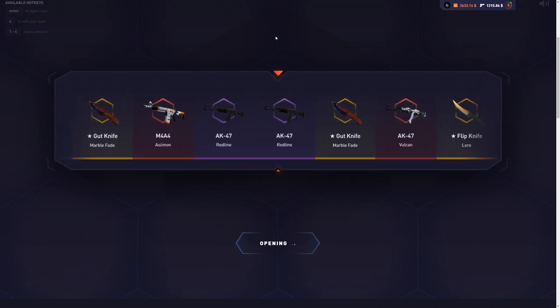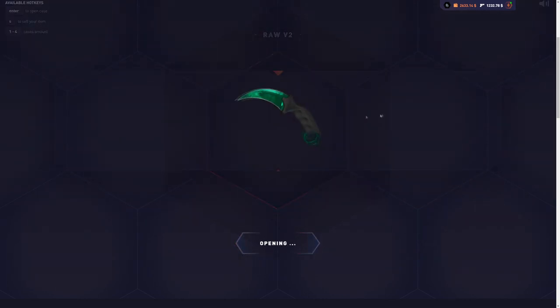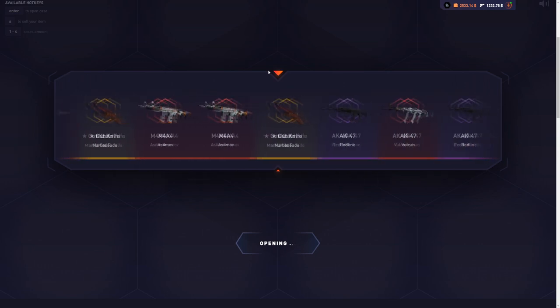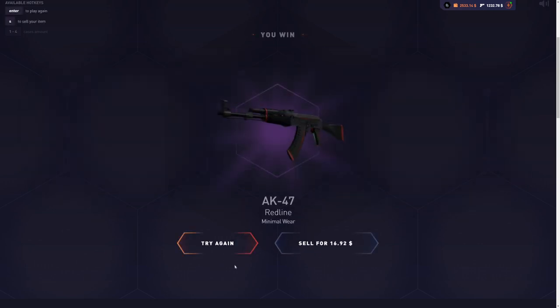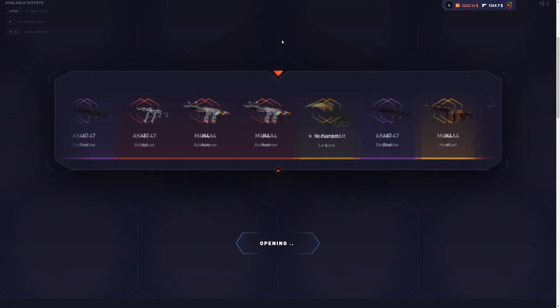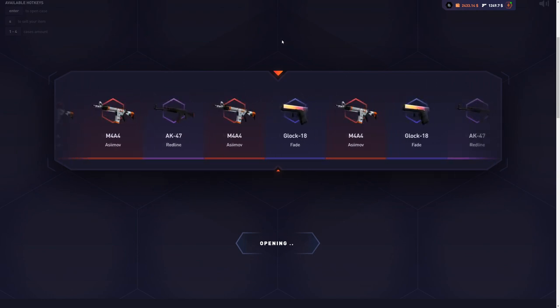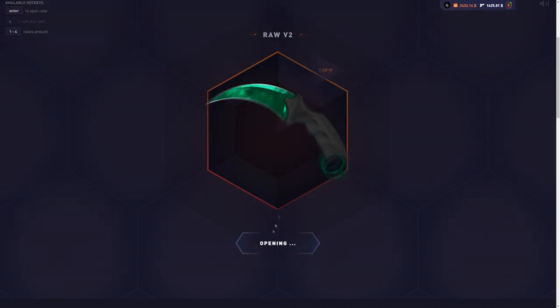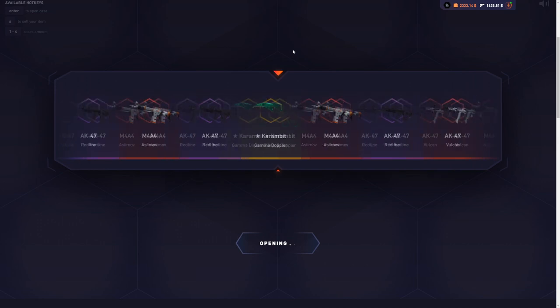Come on, 90-plus ticket now — and a red line. Let's do two more cases and then move on. Red line again. I think we just lost all the profit we made. But there we go — that's a Glock Fade! Let's open a few more just because we got the Glock Fade. That's a really sick drop.